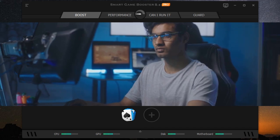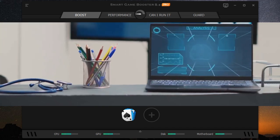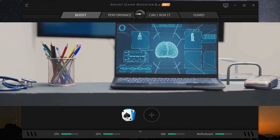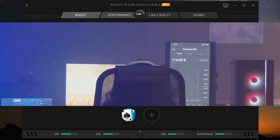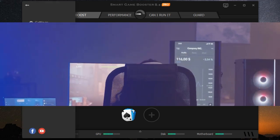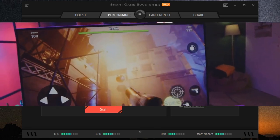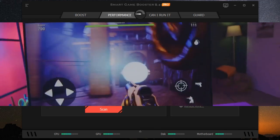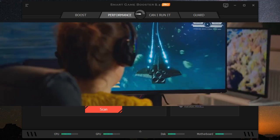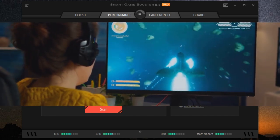First things first, does this thing actually boost your game performance? ITOP Smart Game Booster Pro claims to optimize your system resources specifically for gaming — we're talking about CPU priority, RAM allocation, and network optimization, all working behind the scenes to give your games every possible advantage. We're going to run benchmarks with and without ITOP Smart Game Booster Pro to see if it actually moves the needle on performance. We'll be testing on a variety of games, from demanding AAA titles to popular esports games.